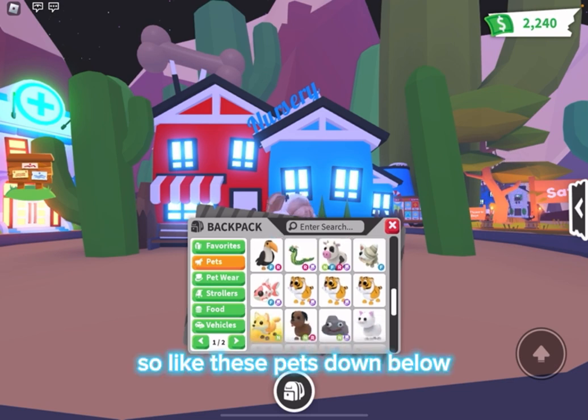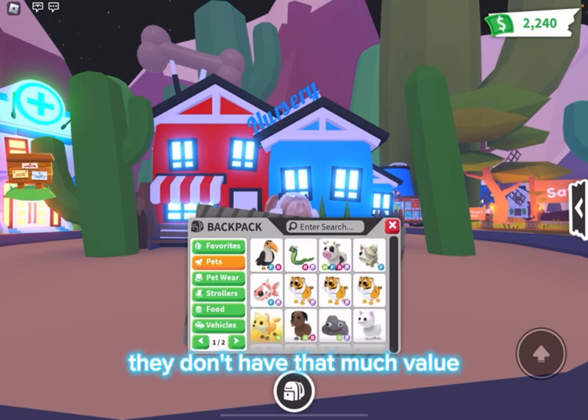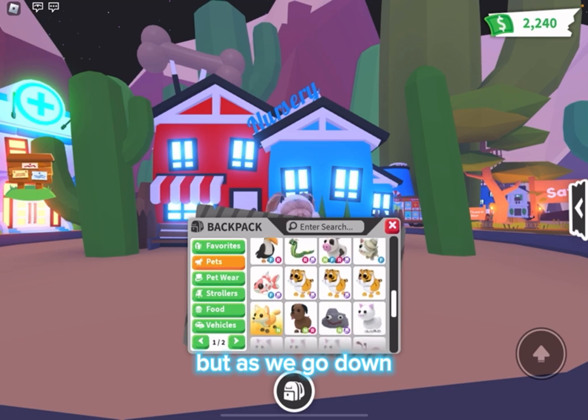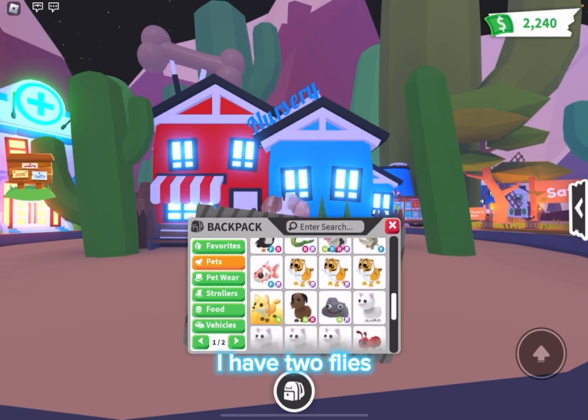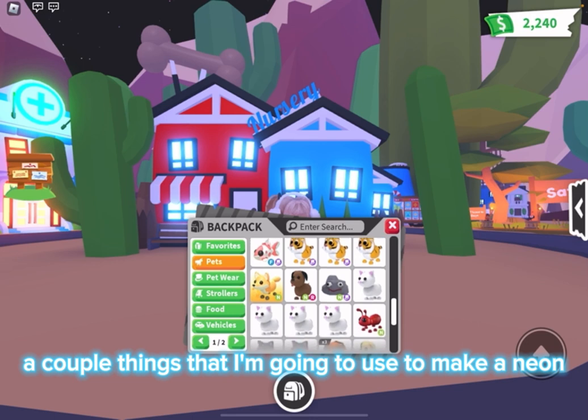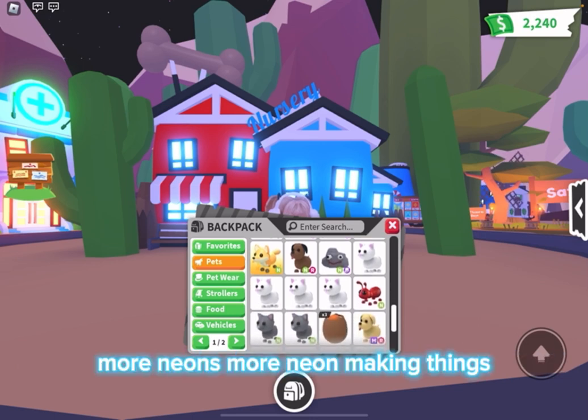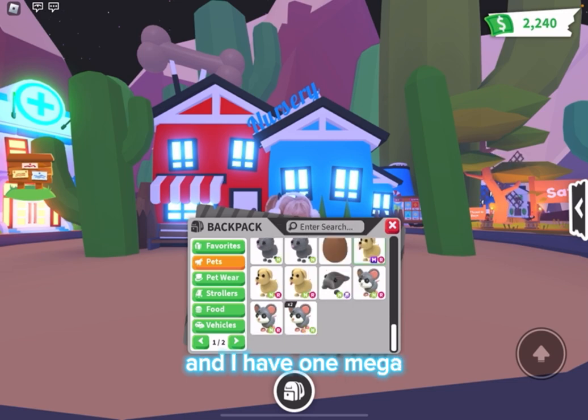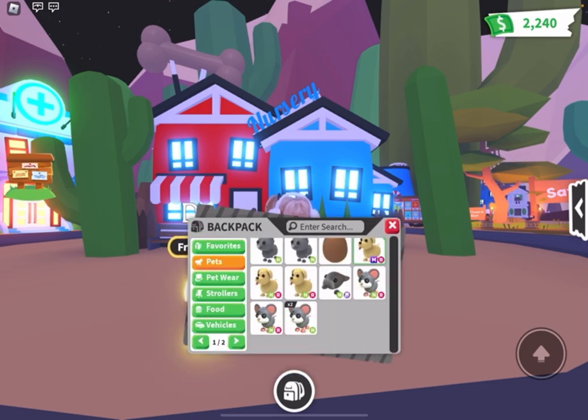These pets down below don't have that much value — they're less good. By the way, I'm almost done with this. I actually have an alt account with basically all my other pets, so I'm going to show you that one too. As we go down, I have two flies, a couple things I'm going to use to make a neon, more neons, more neon-making things, and more neons. And I have one mega — it's very sad.